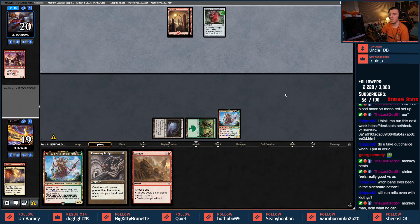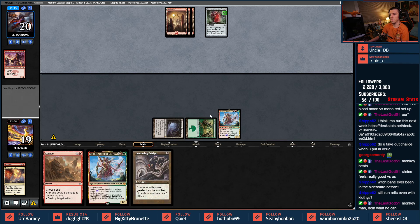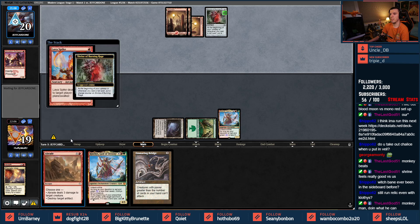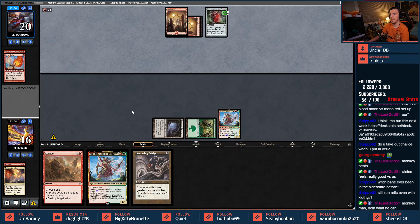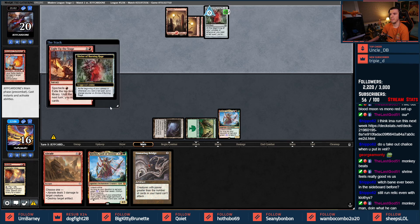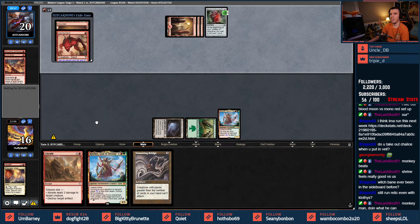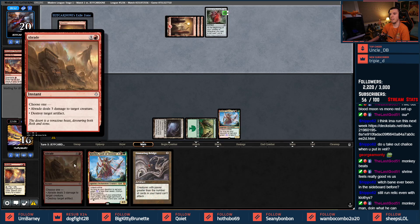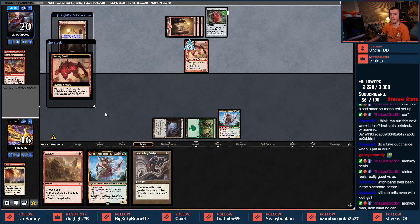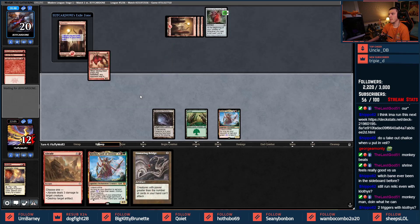If I want to kill the Shrine with the Abrade I can do that, or I can ramp out the Bridge, ramp out a God of Destiny and replace it to get another two damage. Can only do this one turn though. Lava Spikes — this is the turn to probably Abrade. Light Up the Stage — mountain, Vexing Devil. I will take this damage because I have an Abrade and then God of Destiny to gain some life. Two triggers — no wait, there's not two triggers.